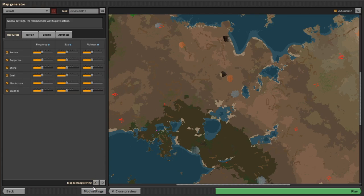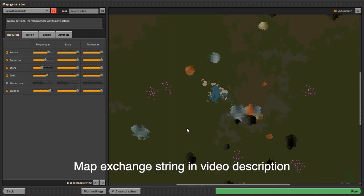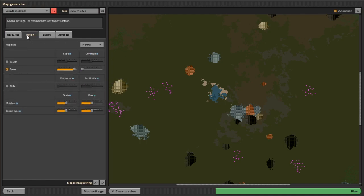This is the map I used in my playthrough yesterday. I've bumped up the frequency of various ores, turned uranium off because we don't need it, and crude oil too. The size is all massive, the richness is all massive. Under terrain I've turned water off, which means we only have a single patch of water near the starting area. For trees I've put the scale right up and the coverage right down, which means there aren't a lot of trees in the way.